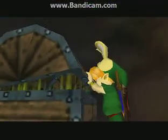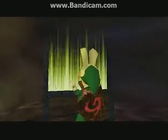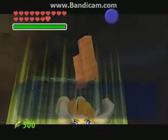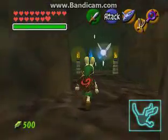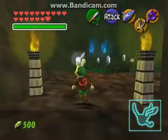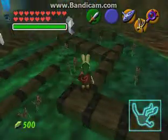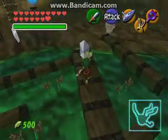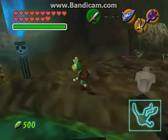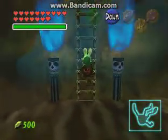Go ahead and open this chest and you get the map. Yay! That's pretty much the only thing worth coming for down here, if you even call that worth it. In order to get it out, we have to collect all the silver rupees. And you also have to do this every time you fall down — this is where you end up, which is kind of a pain.